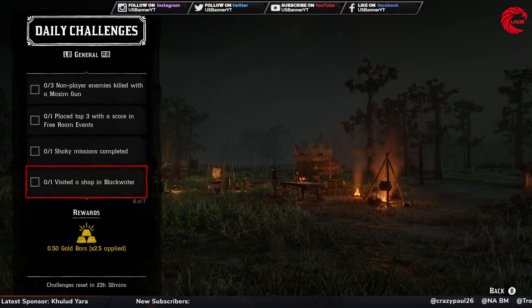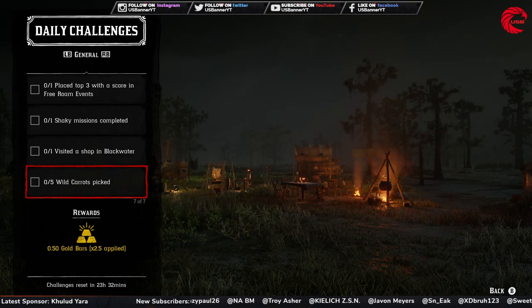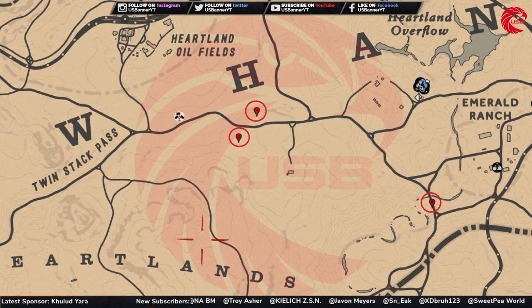Then you have to visit a shop in Blackwater — just fast travel to Blackwater and visit any shop there. After that, you have to collect five wild carrots. Here is the location for wild carrots in Red Dead Online: fast travel to Valentine or Emerald Station, go to the Heartland Overflow, and you can find wild carrots in these three locations — more than 20 of them.